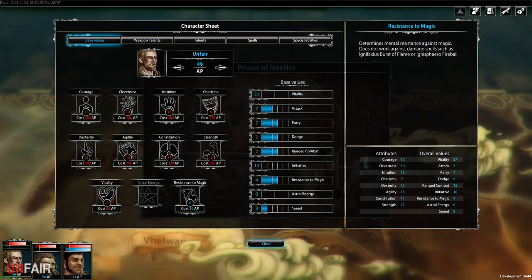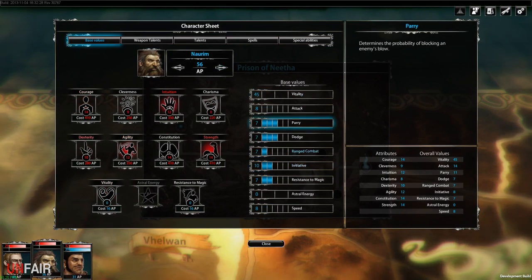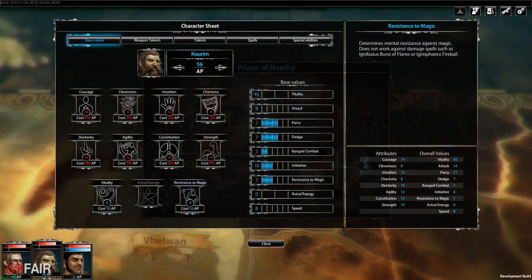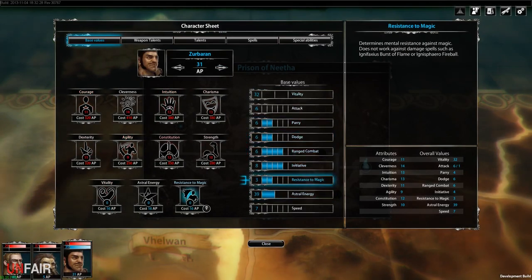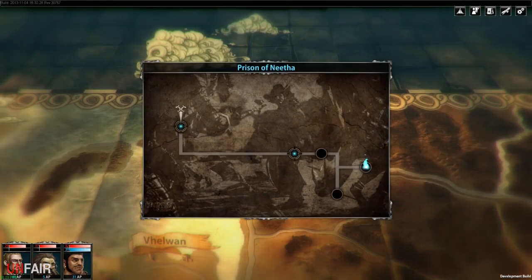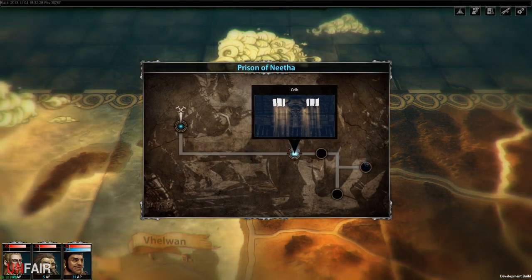This is pretty cool. Let's spend my AP — give myself a little more health, because health is always a good thing. Same thing for the dwarf, let's just give him some health — confirm. For the mage, I'm just not going to do anything with him at the moment until I figure out how he plays. Let's go ahead and run through the cells real quick.